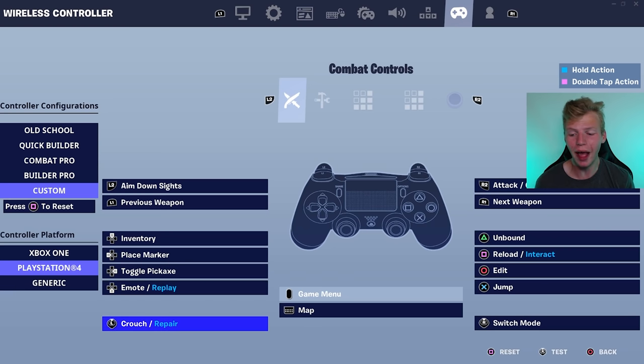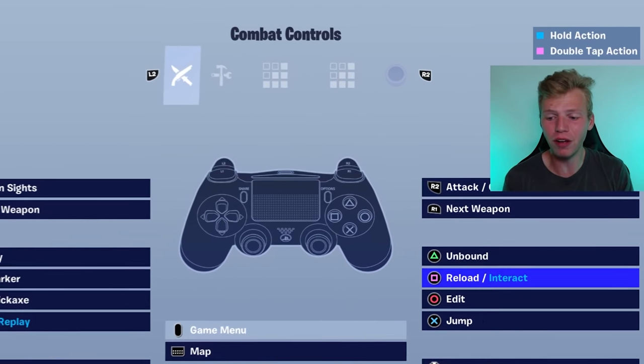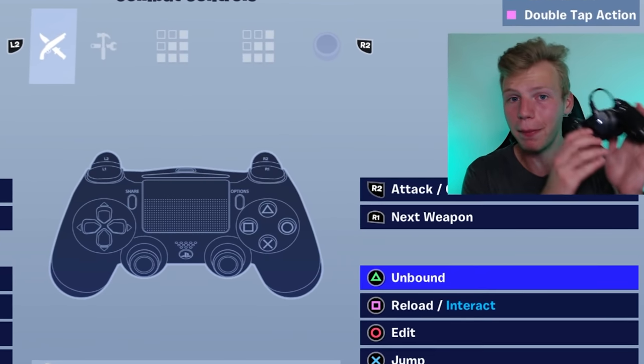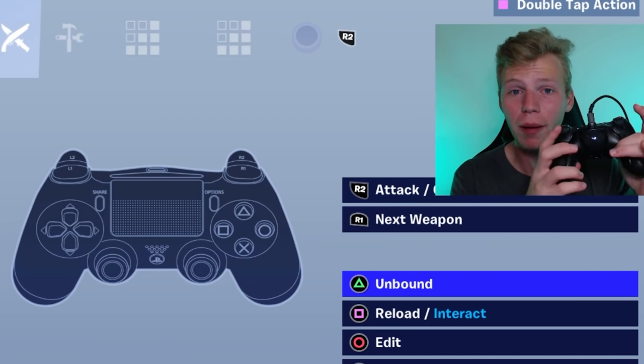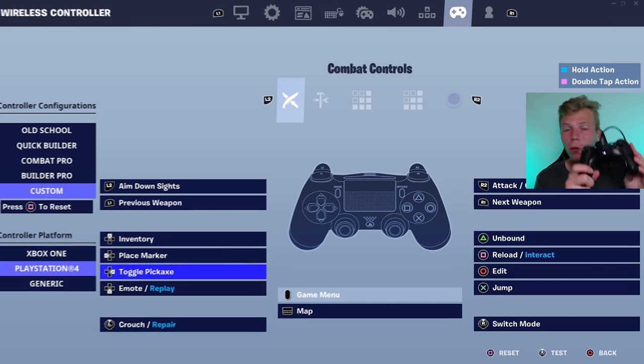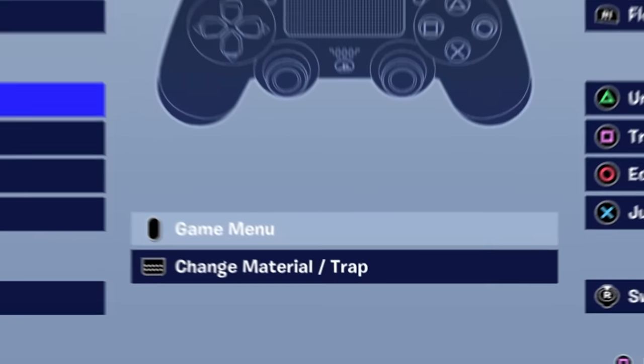The main binds that are changed are L3 crouch and R3 switch mode. My triangle through X get a little confusing because these are my paddles. My top right paddle is edit, my top left paddle is jump. Triangle is unbound because I put my pickaxe over on right D-pad, which is actually my bottom right paddle. For build controls it's all the same, but I change materials and tracks with my touchpad.